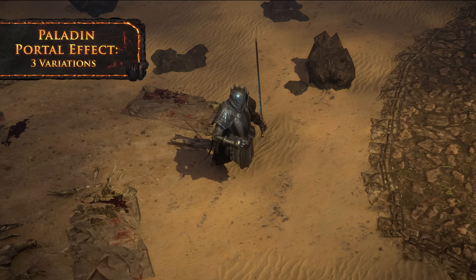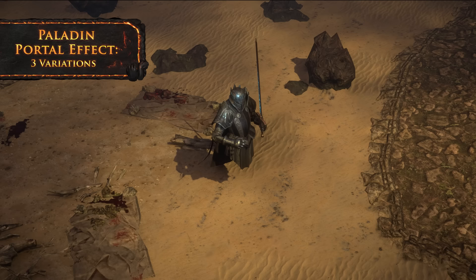The Paladin Portal effect calls forth a Holy Warrior, who summons a portal from their sword as you approach. When their services are not required, they spend their time practicing their sword play.